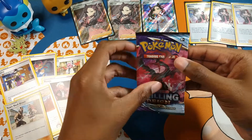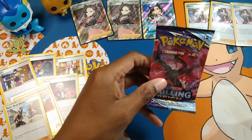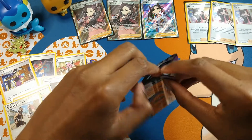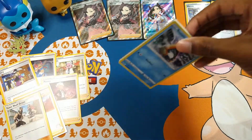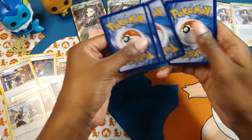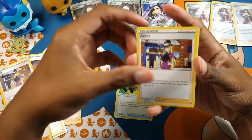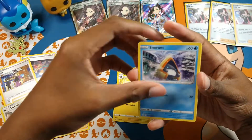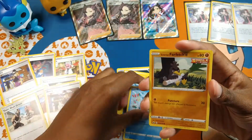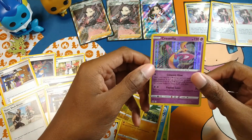Last pack — Chilling Reign. Let's tap it three times for luck. We got darkness energy, Weeding Gloves, Avery, Flaffy, Snorunt, Gulpin, Deerling, Sneasel, Galarian Farfetch'd, and a Flaffy holo rare — nice! It's actually a really good holo Crystallia card.